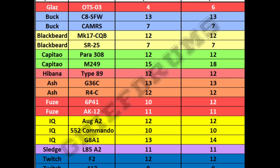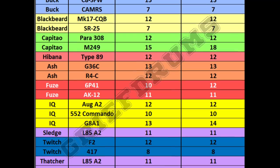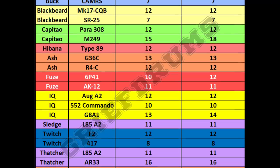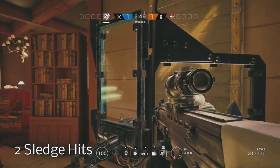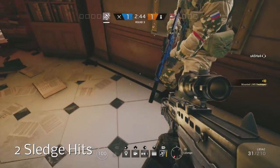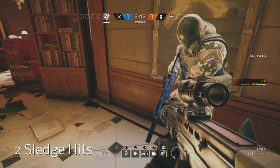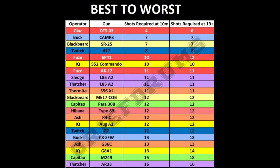For all of these stats, don't forget that if you have a suppressor on your gun it is going to change the damage output and therefore will throw them all out. We did a lot of testing with different attachments — compensators, muzzle brakes and so on. The only attachments that affected anything were the suppressor, which drops the damage, or the extended barrel, which stops the fall-off from being so bad. So if your operator uses a gun that takes more shots at range, that won't be the case if you're using the extended barrel.